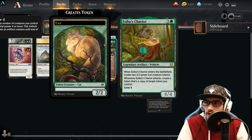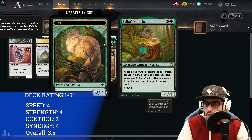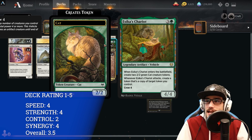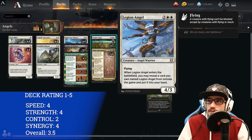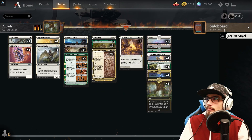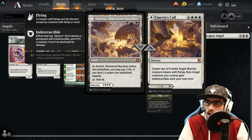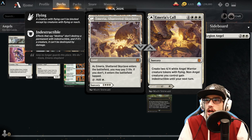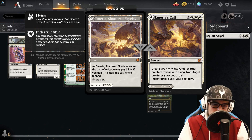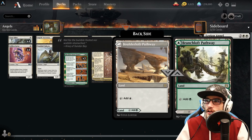Three copies of Reika's Chariot — one of my favorite cards in the deck. It's a 4/4 legendary artifact vehicle: when it enters play, create two 2/2 cat creature tokens, and whenever the chariot attacks, you can create a token that's a copy of target token you control. One copy of Legion Angel in the main board — a 4/3 with flying; when it enters the battlefield, you can reveal a card named Legion Angel from your sideboard, bringing it to hand. There are three copies in the sideboard. We also have Emeria's Call for seven at sorcery speed: create two 4/4 white angel warrior tokens with flying, and non-angel creatures gain indestructible until your next turn.